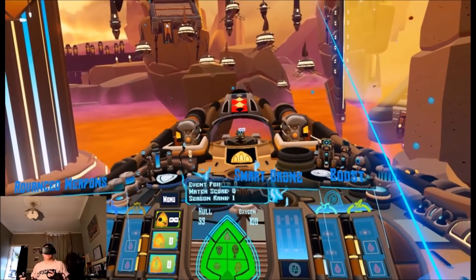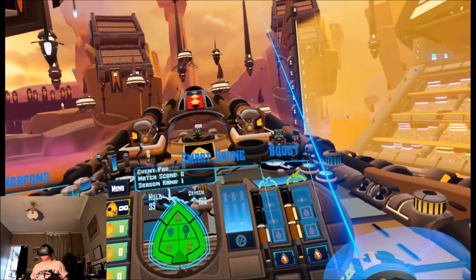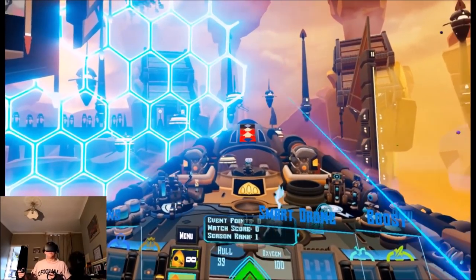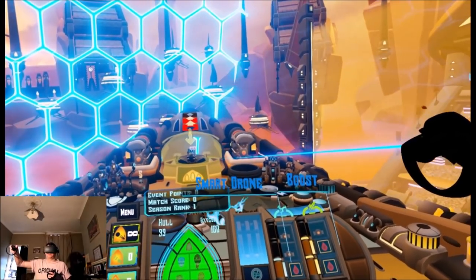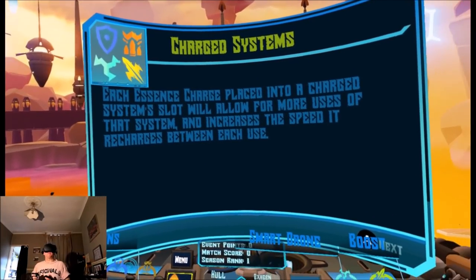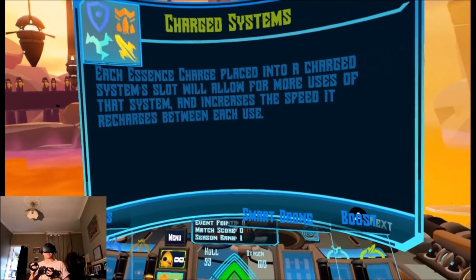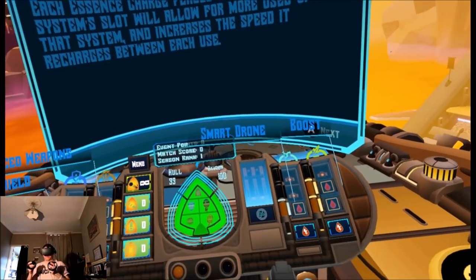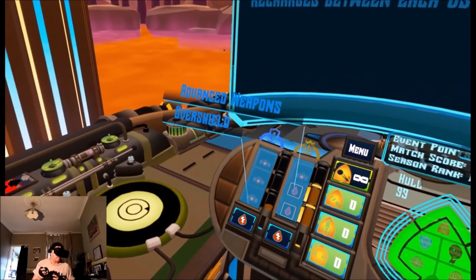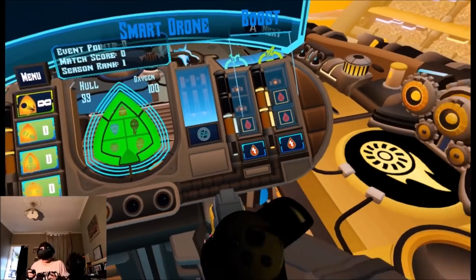This next round is going to be harder. No cheating, but let's at least try out some of our sneakier tricks. Our airship has four charge systems powered by essence — each system lets you trigger a different ability using the ship's controls in your hands. Each essence charge placed into a charge system slot will allow for more uses and increases the speed it recharges. We have smart drones, boost, advanced weapons, and over shield. So it looks like I can control some of these systems from here.